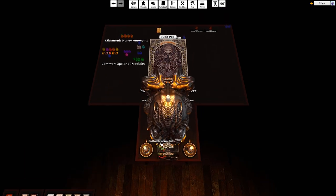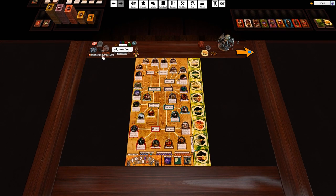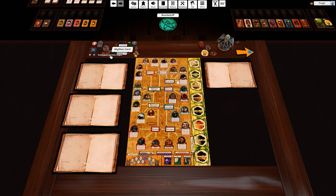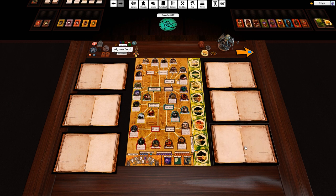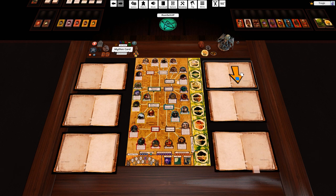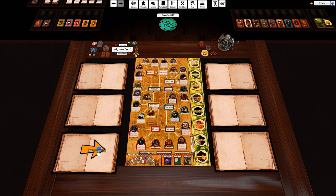A couple more small features: there's an align tool that helps neaten up your player board layout. Drop it near your boards and click the blue button to align all boards in that direction. You can align them horizontally and vertically to make a six-player setup look much cleaner. The tool gets deleted automatically during setup.